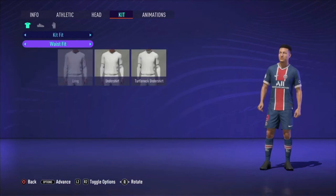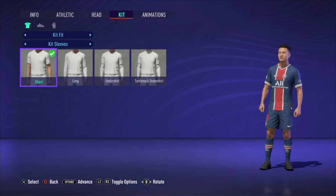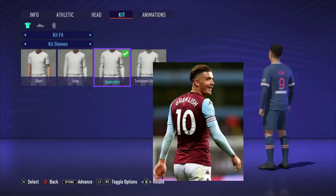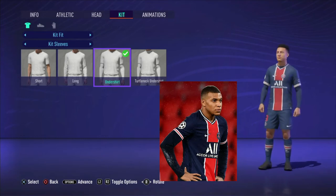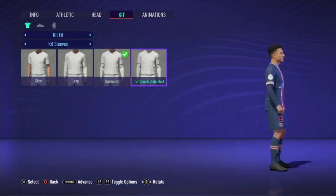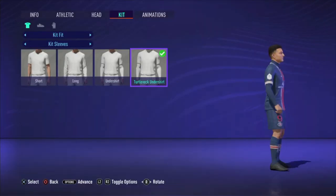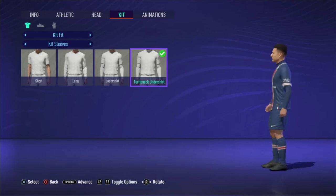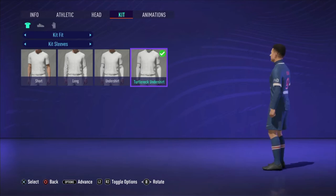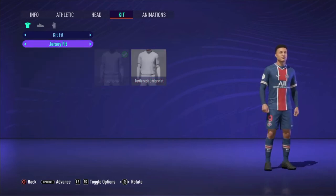Starting off, if we go to kits and kits sleeve, as you can see, the cool look is the undershirt or the turtleneck undershirt. That's the style of the cool look, because when you see that someone's got underlayers on, you know that they're a serious baller. When you've got the turtleneck, you're looking professional on the pitch. People will think this guy is serious about his football because he's got the gear that people don't usually have.